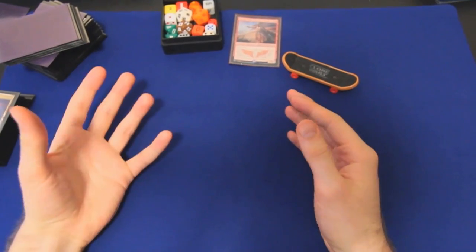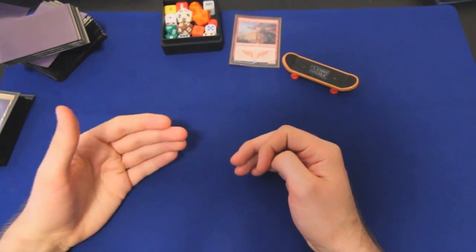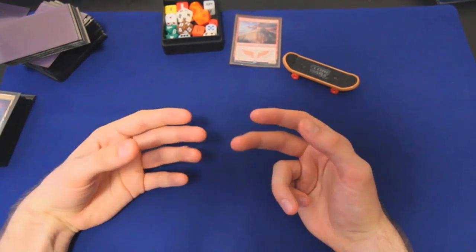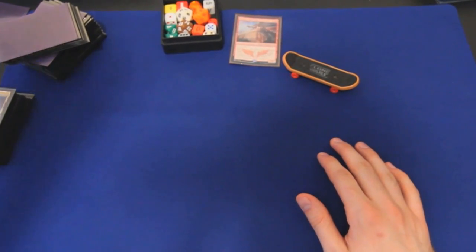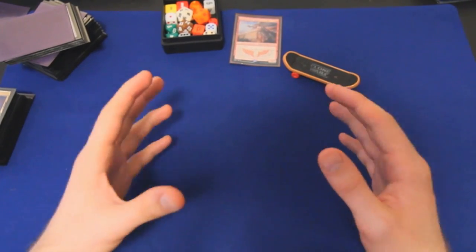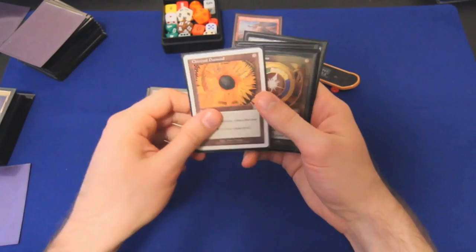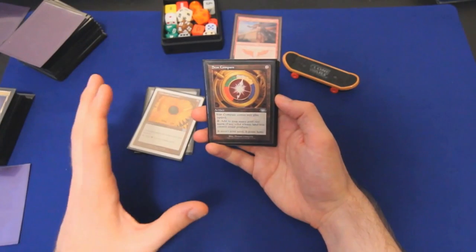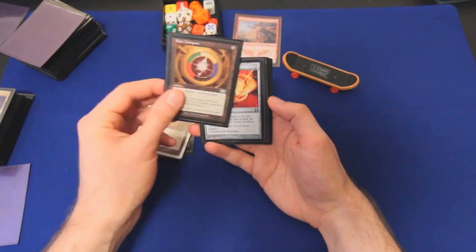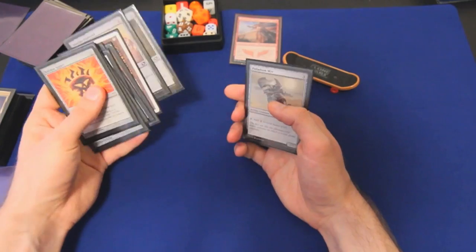The longer I play this format, the more mana producers I include, particularly with the new Vancouver Mulligan, which makes it harder to hit all your land drops. Even in a deck with a pretty low curve, I have 38 lands plus 11 mana rocks — half the deck is just to make mana. We have Sol Ring, Marble Diamond, Charcoal Diamond, Star Compass — it taps for any color a basic land you control could produce and only costs two. Two-mana rocks are wonderful. Felwar Stone, same thing. Rakdos Signet, Orzhov Signet, Boros Signet, Talisman of Indulgence — those are my two- and one-mana rocks.